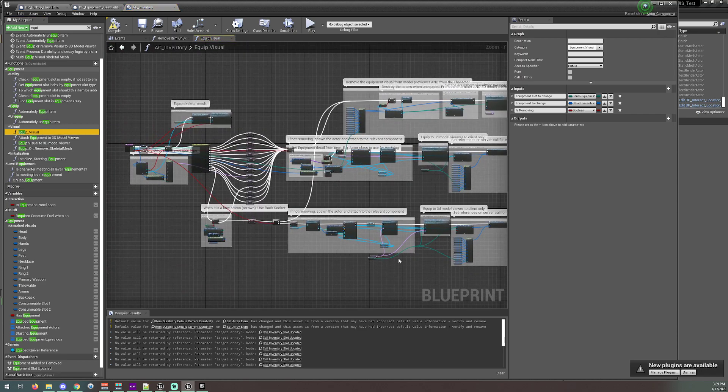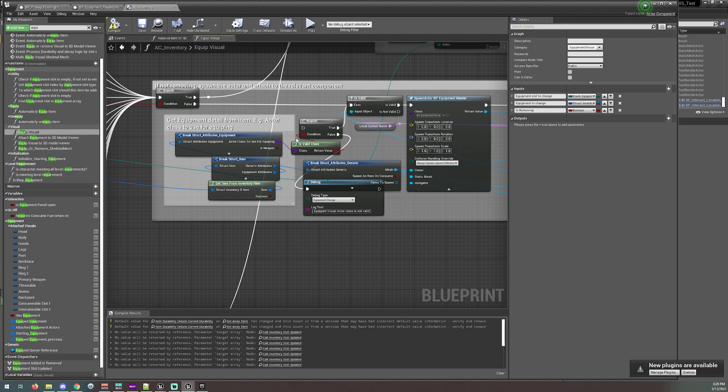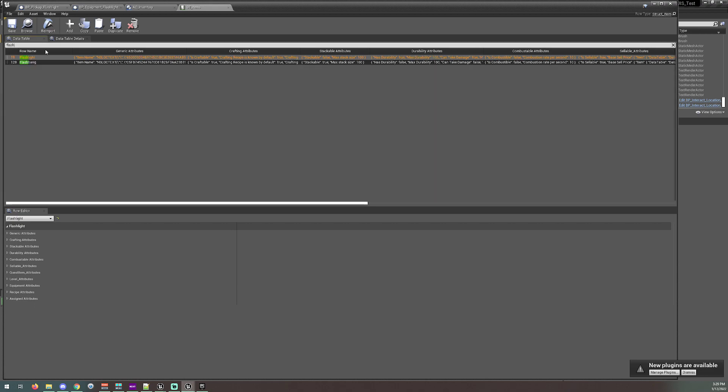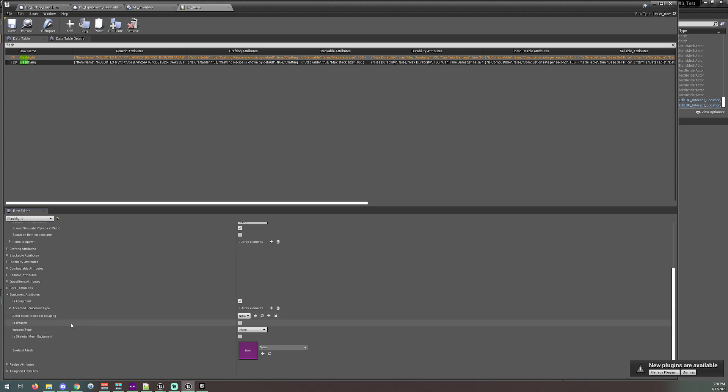Here it is — 'equip underscore visual.' That's the function we need. Now as you can see, this is quite a large piece of code, but that's okay. If you open your DT items table and search for flashlight, you can see that the default action is 'equip.' If I go to equipment attributes at the bottom, it has nothing in there. Now we will change this — every item has an 'actor class to use for equipping.' The functionality is practically all there, so that's what we're going to finish today.